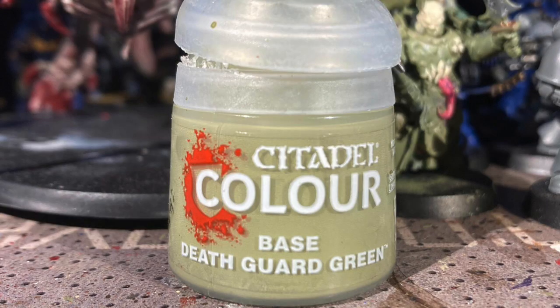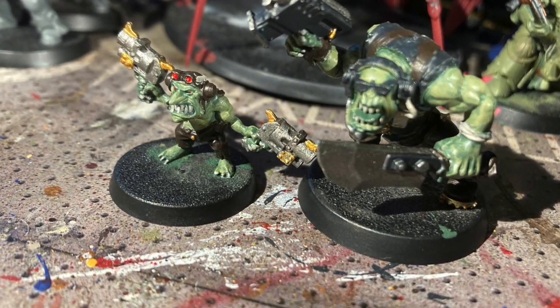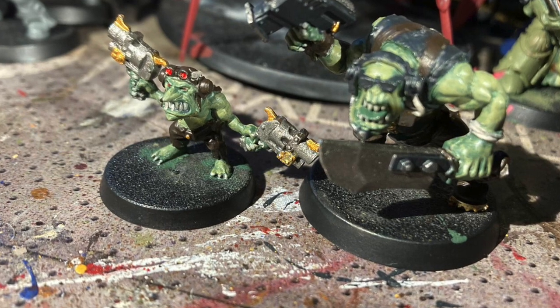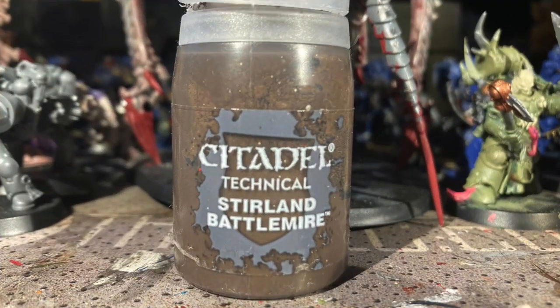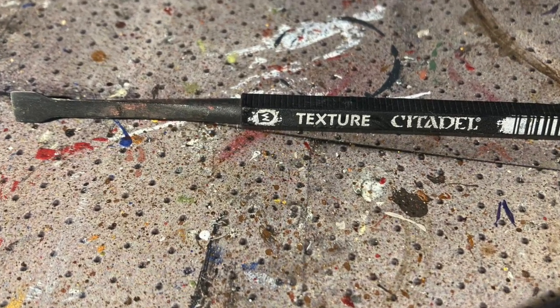Now we're moving on to some skin highlights. I used Death Guard Green as an overall layer on all of the bulging muscle bits on the orc and Gretchen. I used Stirland Battlemire for all the bases to give it that muddy look, and I used a texture medium brush.